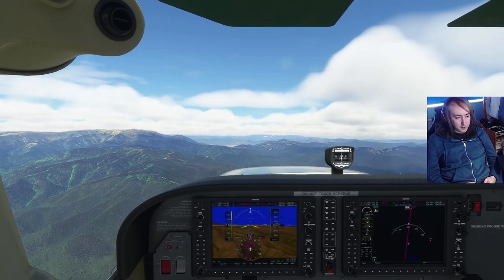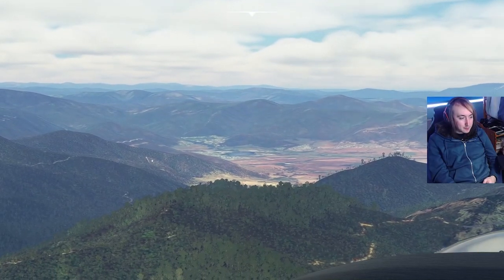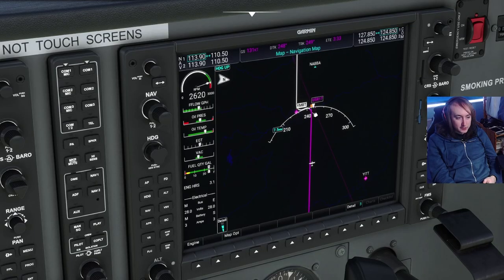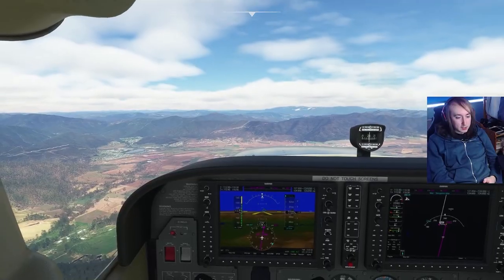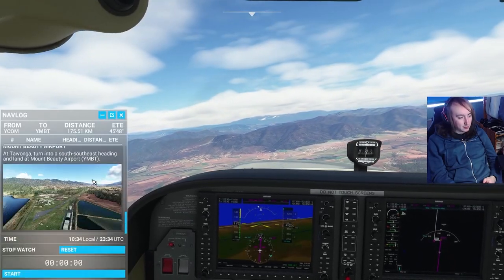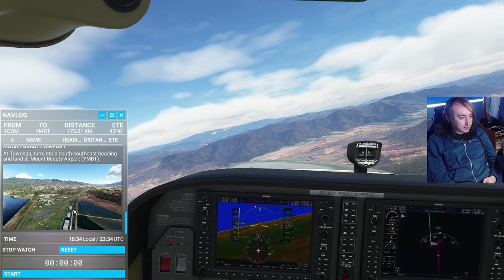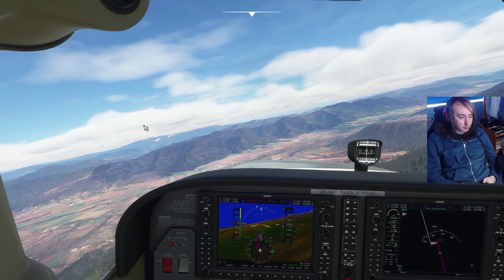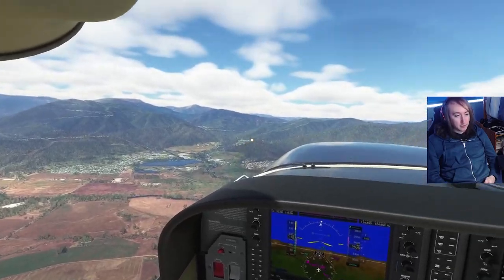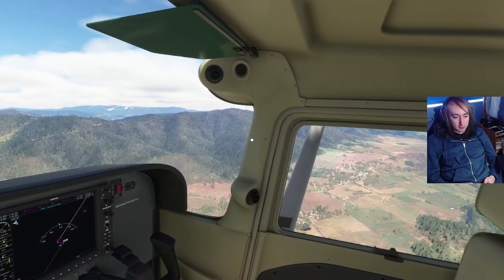Let's descend a little bit — we are kind of high up. I want to be scraping the top of these mountains. It hasn't rendered in yet. Oh look, you can see there's a little river there, so it's just across from the river. Usually they'll give you a picture — the navlog. There's a picture: it seems to be next to the lake, almost directly next to it. It's like a proper little runway. We're too high up. It's literally just there — that little strip.